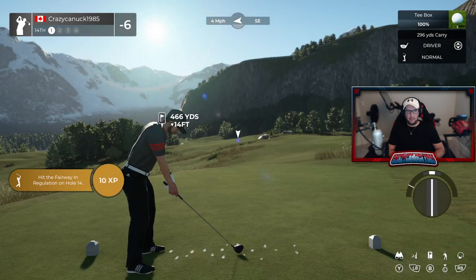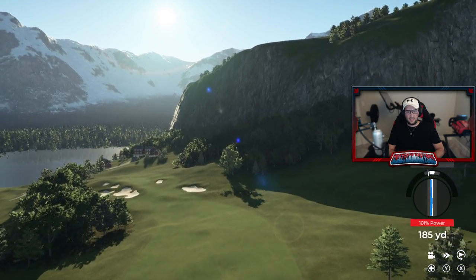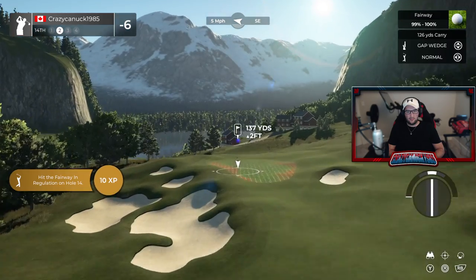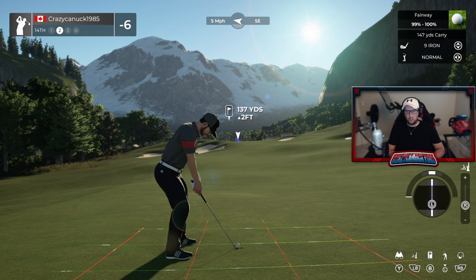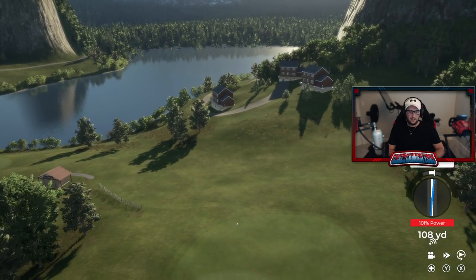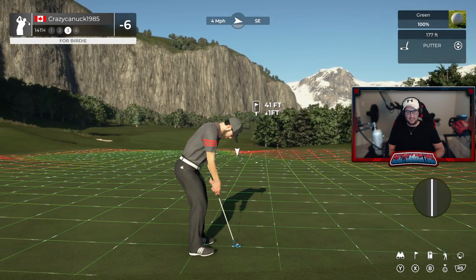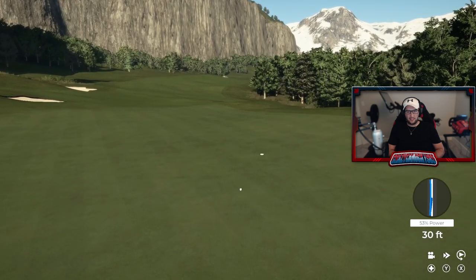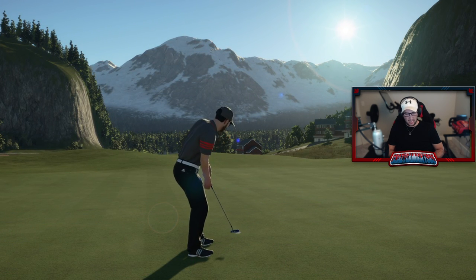Big downhill par 4, 14th hole. Good use of camber here — you really got to play it down the right side, otherwise you end up in those trees on the left. But he's given us plenty of space. I love the bunkering on the left hand side. I am right in between clubs, so I'm going to put a lot of spin on this 9 iron. It is definitely way too long. I've kind of changed up my clubs in my bag, so I may need to look at that — pretty big gap at the back end. Tapped in for the par.